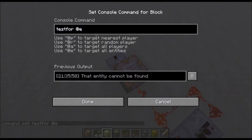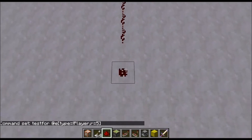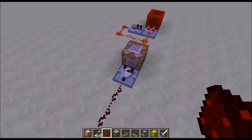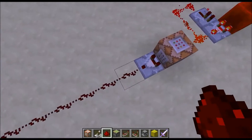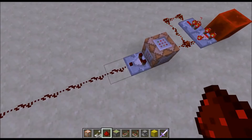There's also another concept for the testfor command, and that is testfor @e. It works in a similar way to @p, so we can use type=!player r=5. What this is doing is testing for all entities that are not a player within a radius of 5 of the command block. You should see that the comparator is turned off. And depending on how many entities this command block finds that are not a player, the strength of the redstone signal emitted will be dependent on the number of entities it finds.